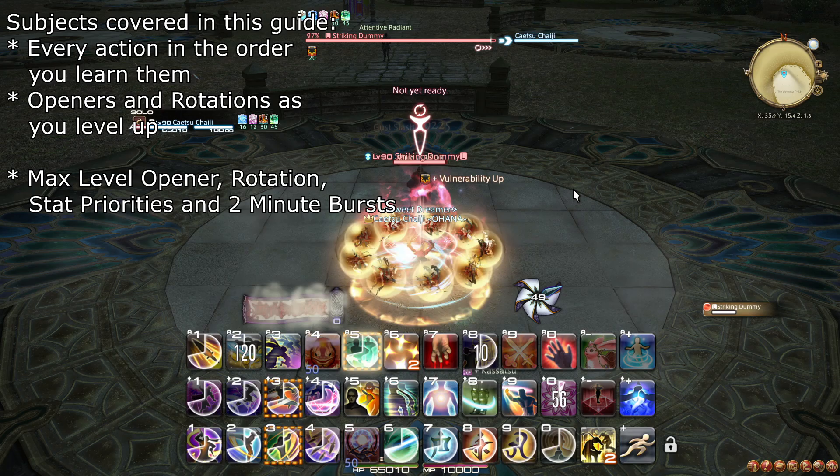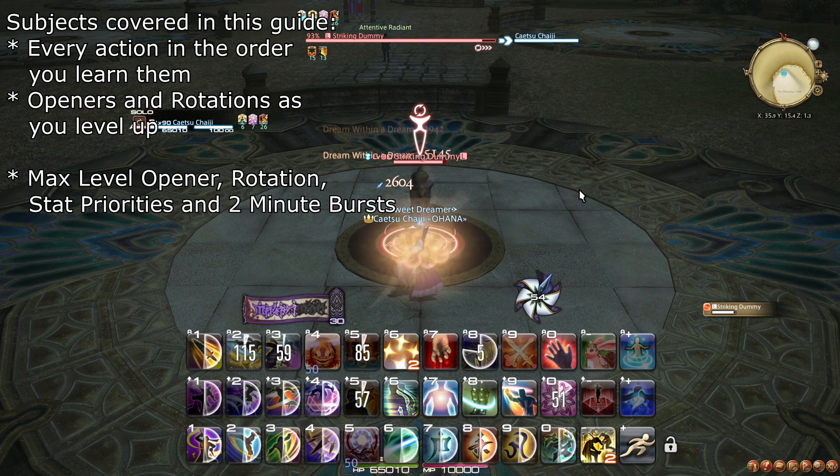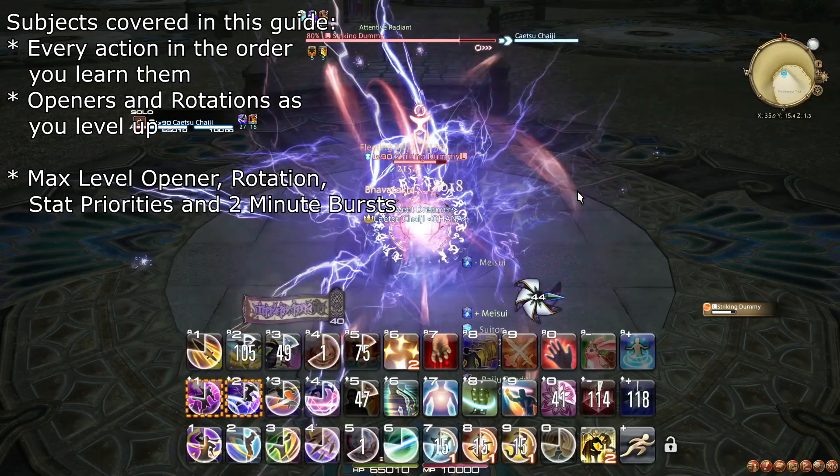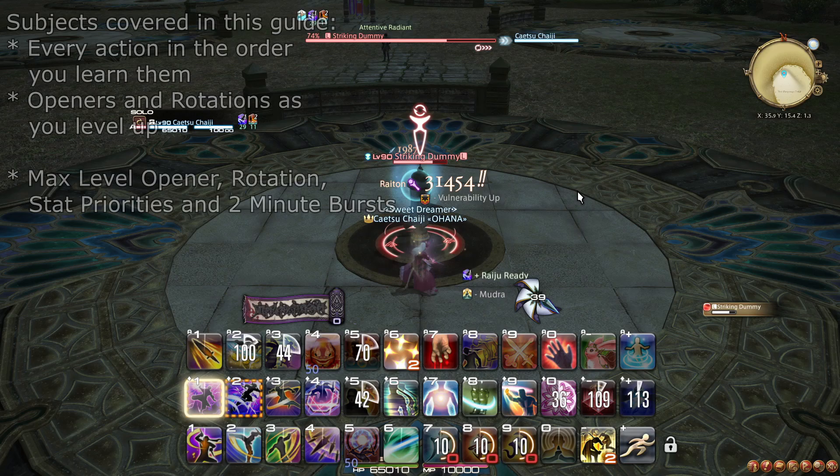This guide covers all the actions the ninja learns from level 51 to 90 in order. We go over how each action is meant to be used and recommend ways to use it when relevant. We also summarize the changes in the combat rotation at level 60, 70, and 80. In the final summary, we outline an optimized opener and explain how it leads into the general rotation, alongside 2-minute burst considerations.